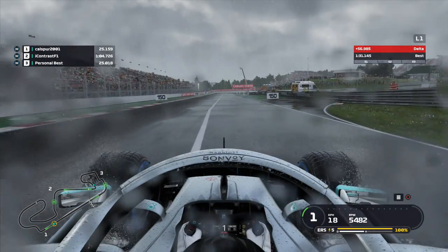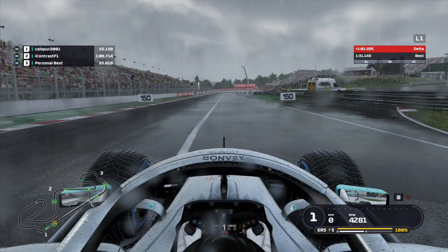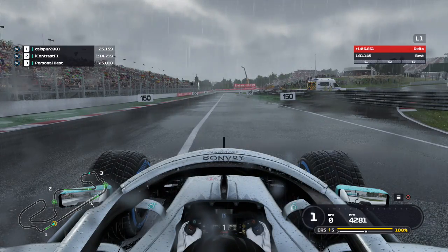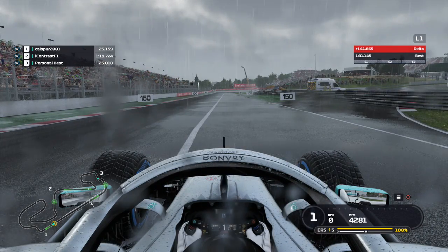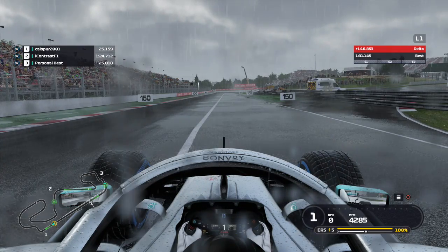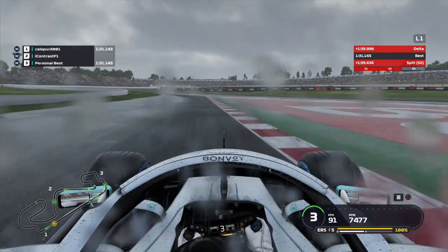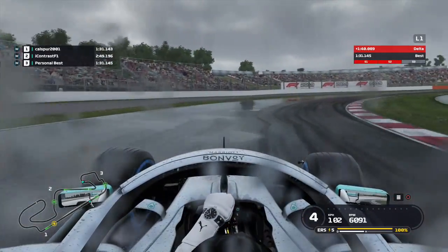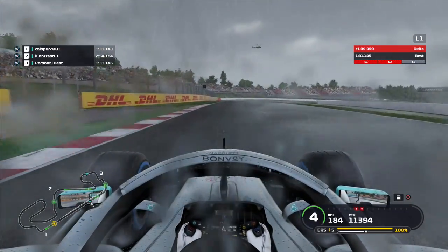Managing your ERS is also a big deal this year. You probably don't want to run overtake mode unless you're trying to overtake a car down the straight, as it chews up way too much battery. Keeping it in high at most when going down straights is probably a good idea, and running none or lean through corners is your best bet. Another tip when entering a tight corner is not shifting down as much, as it can unsettle the car — keeping it in a higher gear can give better traction and won't unsettle the rear as much when you put on the power again.